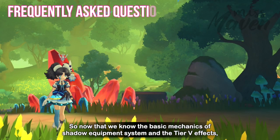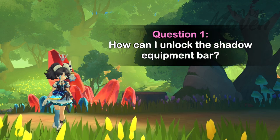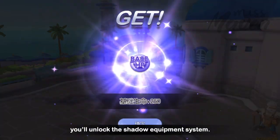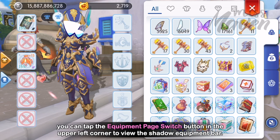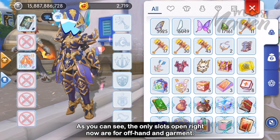Now let's answer some questions frequently asked by players. How can I unlock the Shadow Equipment Bar? After completing the first part of the Alberta Main Story Quest at Base Level 120, you'll unlock the Shadow Equipment System. In the main equipment interface, you can tap the Equipment Page Switch button on the upper left corner to view the Shadow Equipment Bar. The only slots open right now are for offhand and garment.